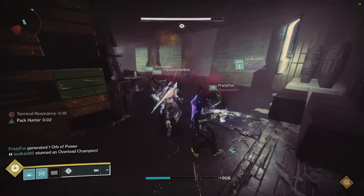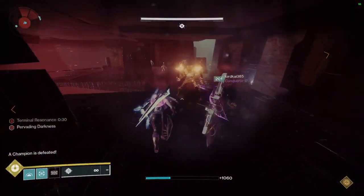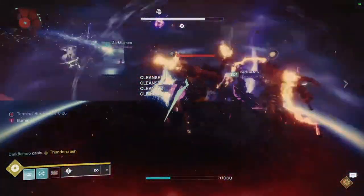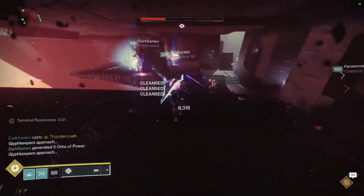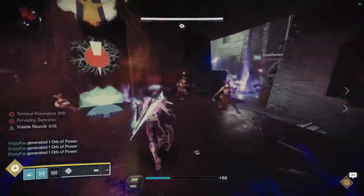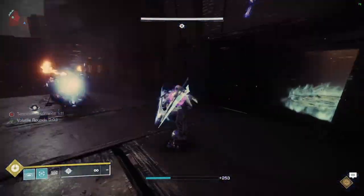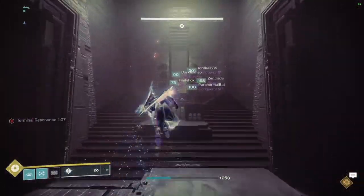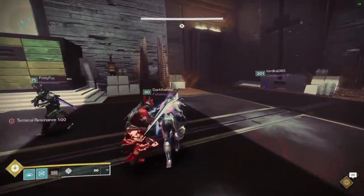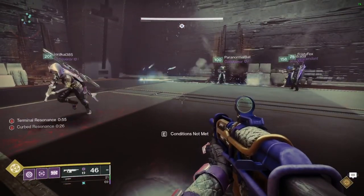Continue clearing until you get a second set of glyph keepers and symbols. Starting in this room, whenever a Taken phalanx spawns, an Overload Cabal Goblin will also spawn on that side. Once you have the two matching symbols from both sets of glyph keepers, shoot both symbols near the door to enter the antechamber. A few screebs will spawn — just kill them and deposit the relics.